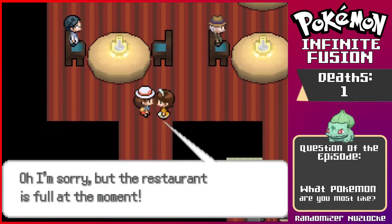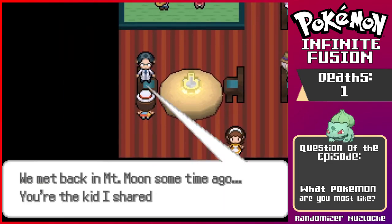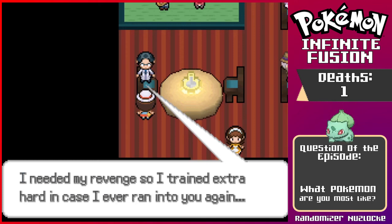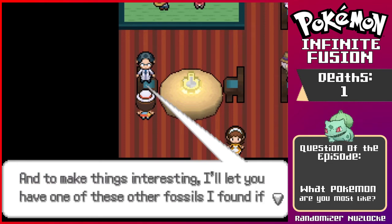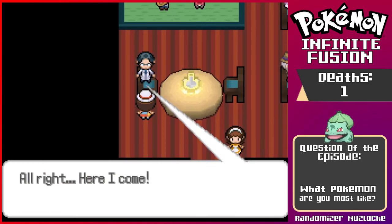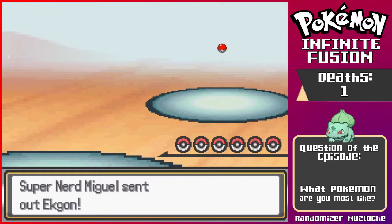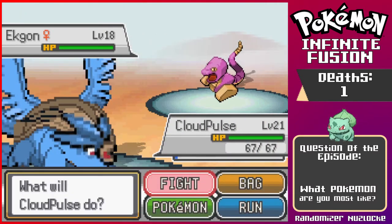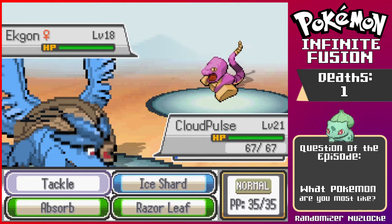We'll explore this area next. 'I'm sorry, but the restaurant's full at the moment.' Man, that sucks, I kind of want to eat. Oh, I know you — 'we met back in Mount Moon some time ago. You're the kid I shared my fossil with. I never forget the way you defeated me so easily — it was humiliating. I needed my revenge, so I trained extra hard in case I ever ran into you again. I challenge you to a Pokemon battle, and I'll let you have one of these fossils I found if you can beat me.' And I am Ekgon — that's cool. It would be a lot cooler if the face of Ekans was that blocky style too, but that's a standard fusion.